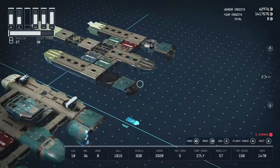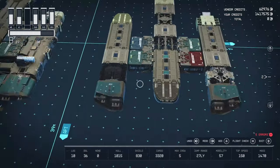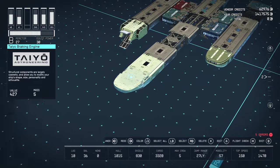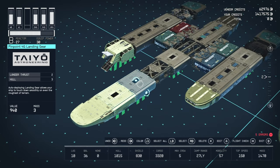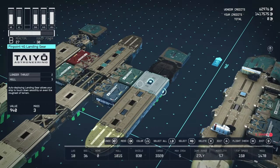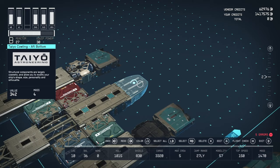Just to double-check the engines — yes we've got the same SA-4330 engines, just flipped, so you can modify them. For aesthetic pieces on the bottom section, we have a Tayo Cowling, a Tayo Braking Engine, Pinpoint 4G Landing Gear units, a Tayo Spine Beat, more Pinpoint Landing Gear, a Nova Bracer, and the Tayo Cowling Aft Bottom.